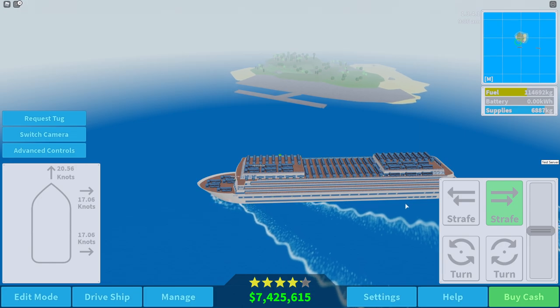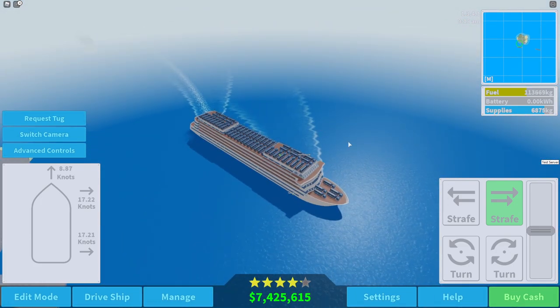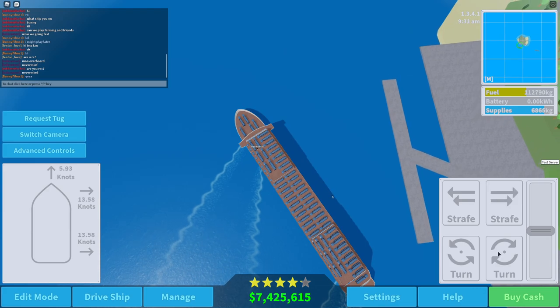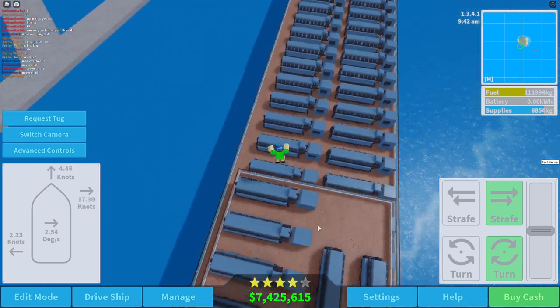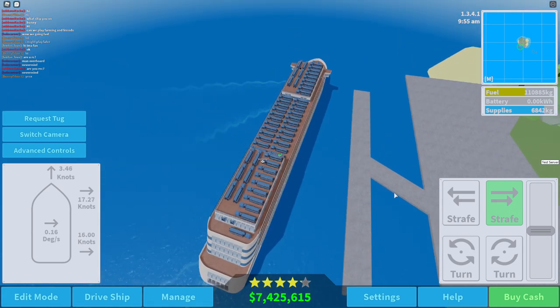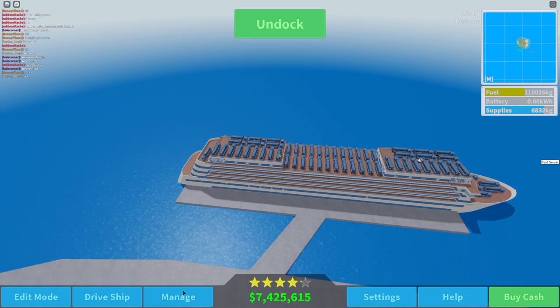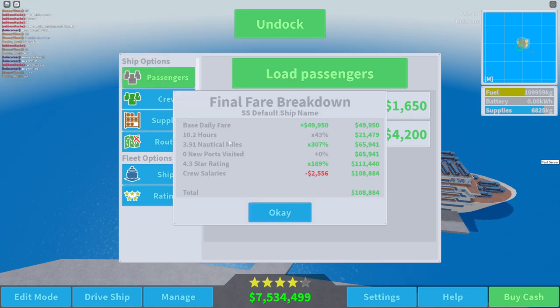We're going to stop the ship and strafe to the right. There's my ship - we just left it in the dust! We're still strafing and turning a little. I wonder how many engines we have - I'm assuming probably over or around 100. Keep strafing and we'll eventually dock. Let's manage and unload passengers - we only made $108,000 from that trip.